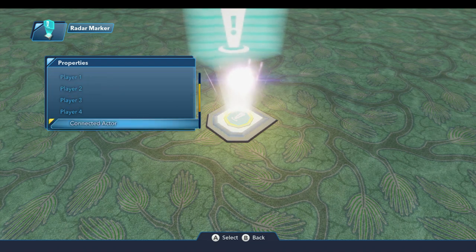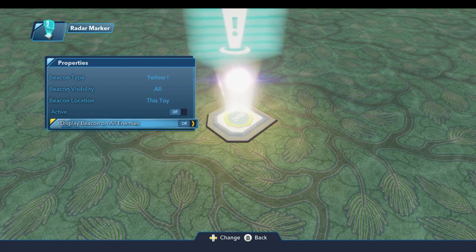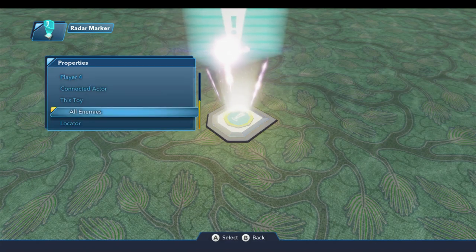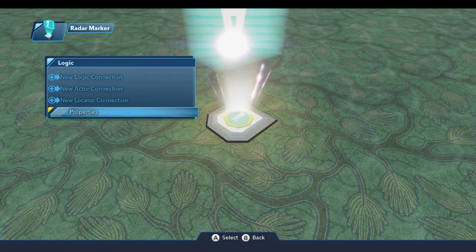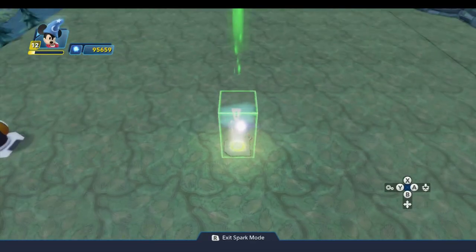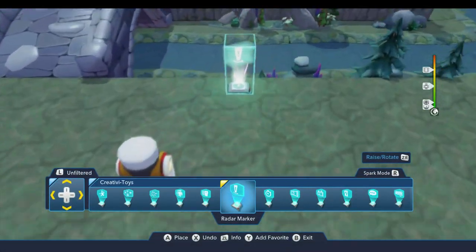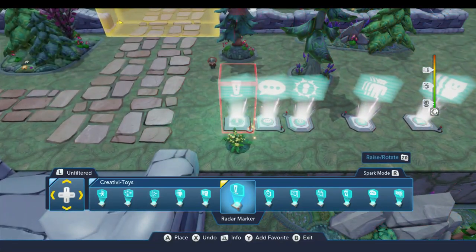There's also an option to display the beacon on all enemies, which seems somewhat redundant with the previous location option — they both seem to work the same way. Those are the main options. Let's move this over to our mission giver and hook it up so you can see a practical example of how to do this.